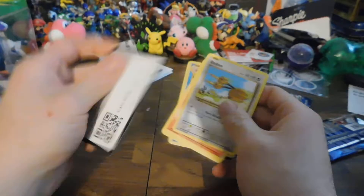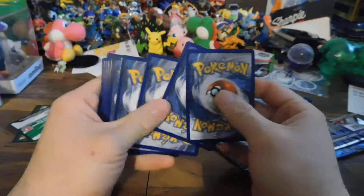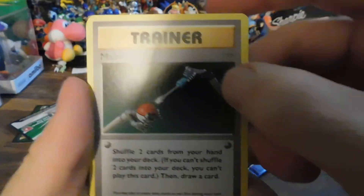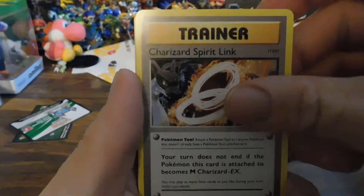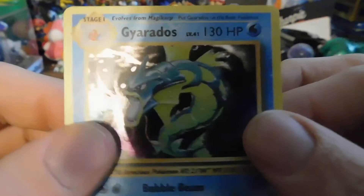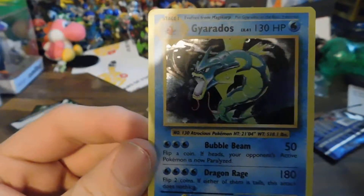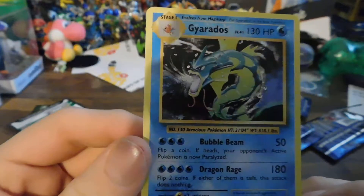Let's see what we got next. You guys can have a code card, I guess. To the front. Maintenance, Polywhirl, Charizard Spirit Link, Doduo, Ponyta, Nidoran, Seal, Diglett, Reverse Haunter. And a Gyarados. Very nice, and it's hollow. That thing looks really, really nice.